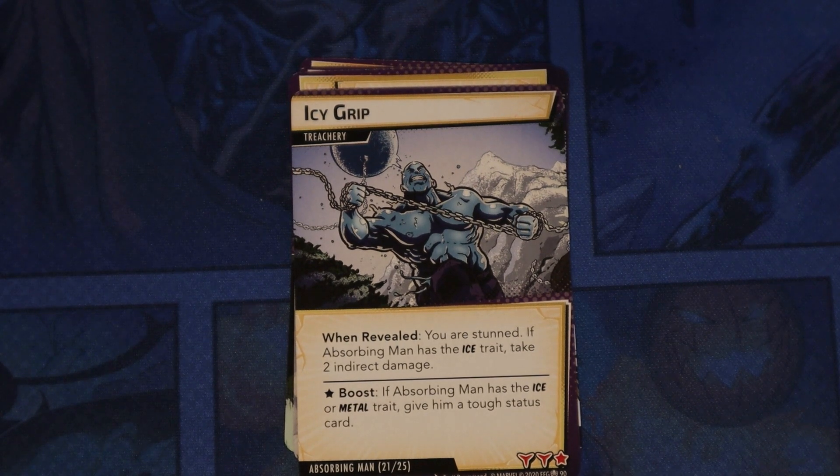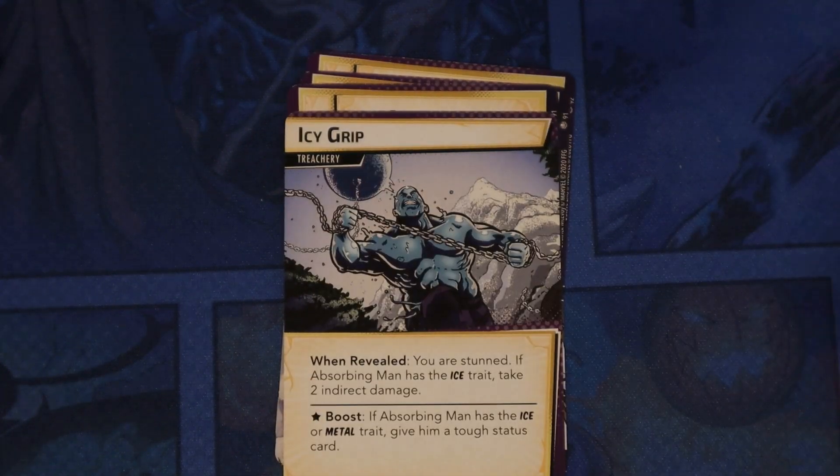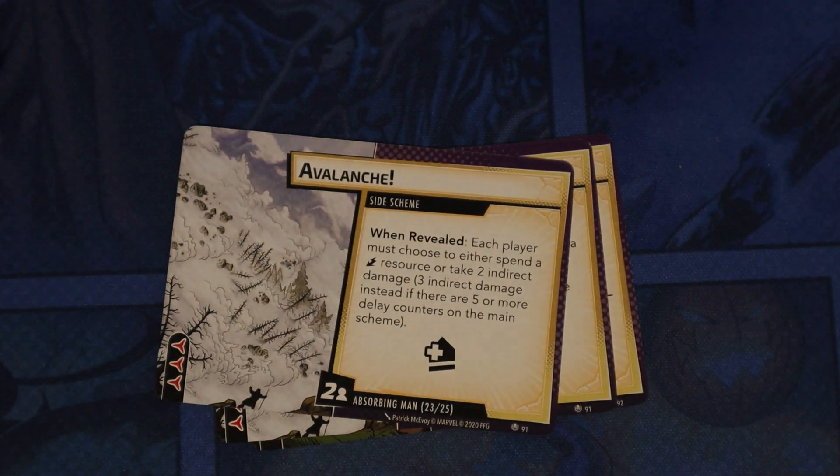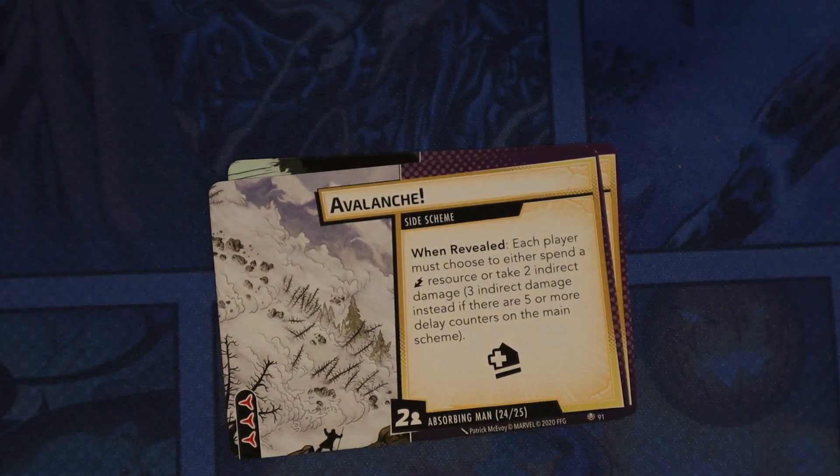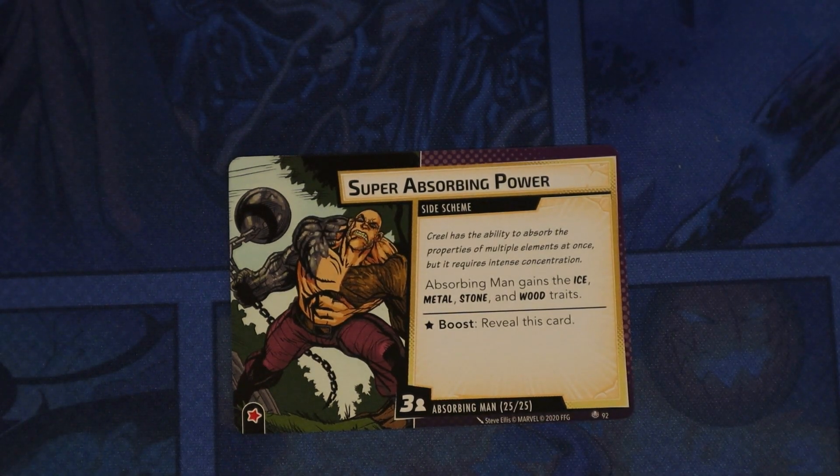Icy Grip: when revealed, you are stunned; if Absorbing Man has the Ice trait, take two indirect damage as well — so you take the two indirect damage whether or not he has the Ice trait. On the boost, if he has the Ice or Metal trait, give him a tough status card. Avalanche is a side scheme — when revealed, each player must either spend an energy resource or take two indirect damage, three instead if there are five or more delay counters. Super Absorbing Power: Absorbing Man gains the Ice, Metal, Stone, and Wood traits; if it comes as a boost, you reveal this card.